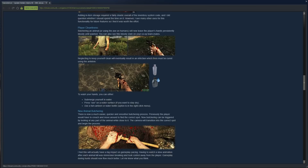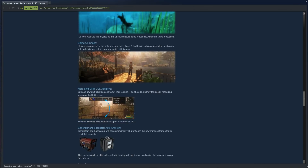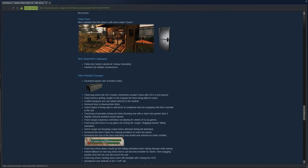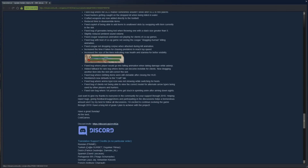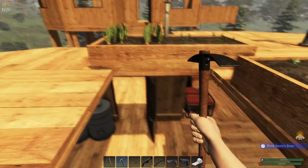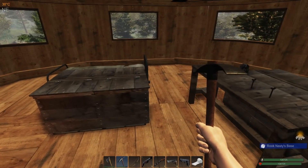Glass doors can now be crafted, which is cool. There's additional language support, an increased spawn rate of lock crates, and a huge number of bug fixes. That covers the update — let's switch back and get to playing.